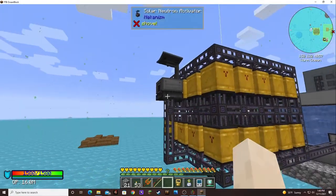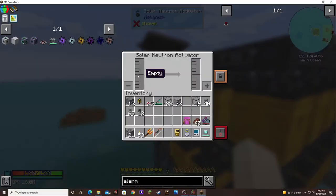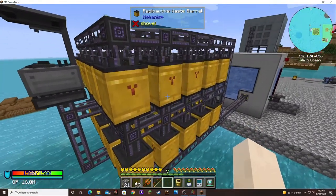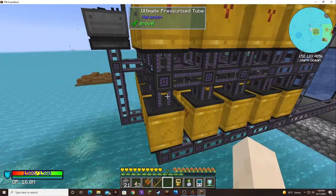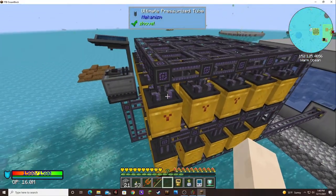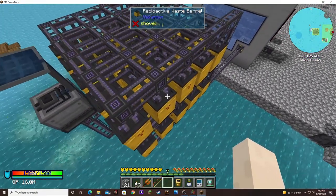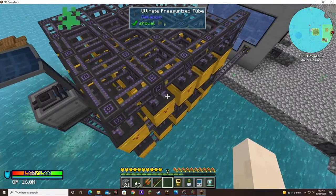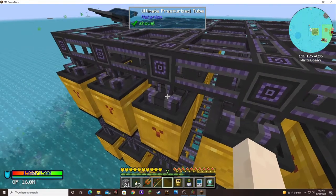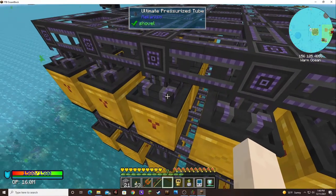But now it's all hooked up, feeding back into the solar neutron activator, so we have something to do with the waste. And I have the output on the bottom on this side and on the top on this side, so it would be easier to access the pipes to adjust them to output, instead of trying to do it through the middle there.